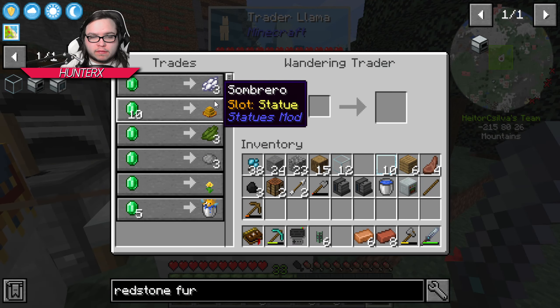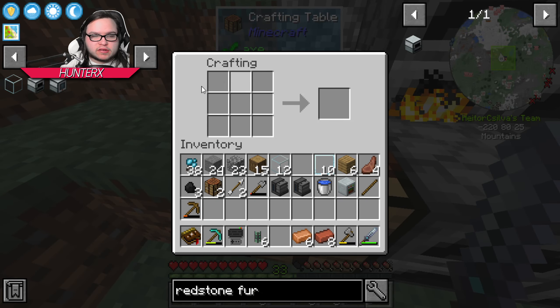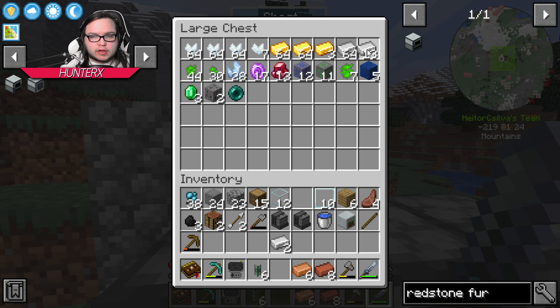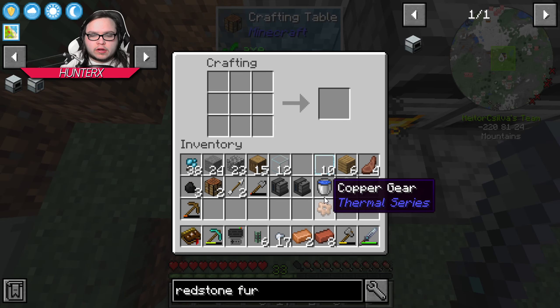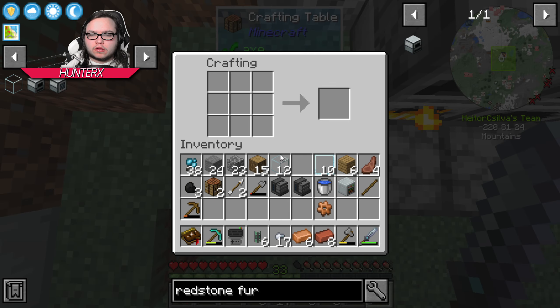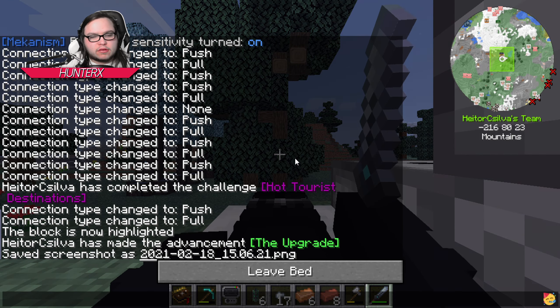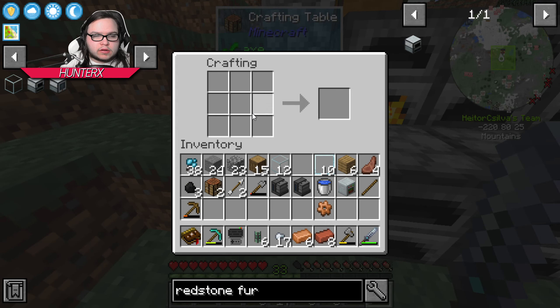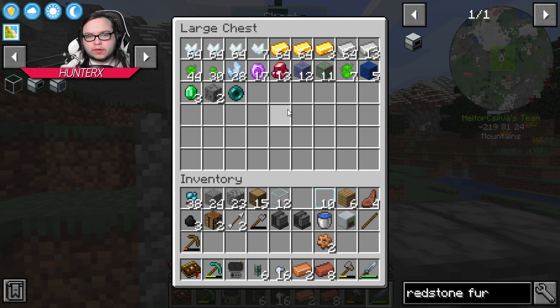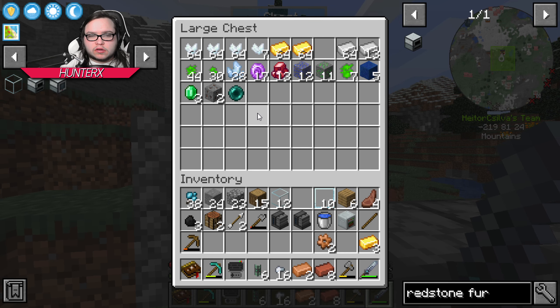This guy — can you be any more annoying? Get out of my way, sir. We're gonna need a little bit of iron — we're gonna need a couple of iron nuggets because that's how we make gears. We'll get a better way to make gears later, but right now this is kind of the only way we can make gears. Oh, it's getting nighttime. I accidentally broke my crank but that's okay, we're not gonna need it anyway. We need a little bit of gold and a little bit of redstone.